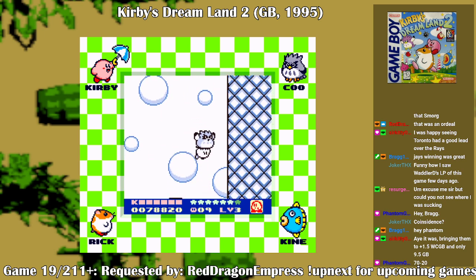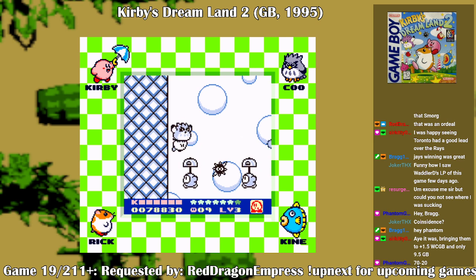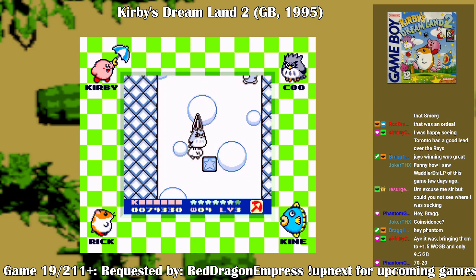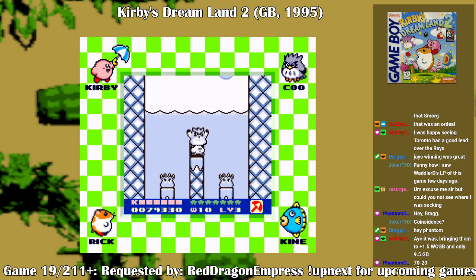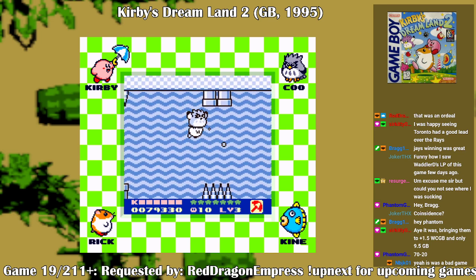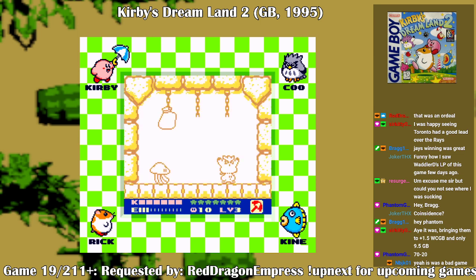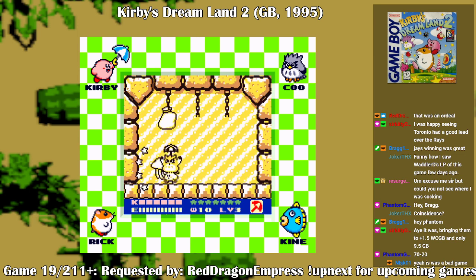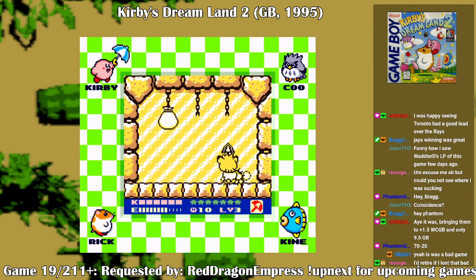70 to 20! 70 to freaking 20! How do you fail as a defense to let in like 70 points in a game? I didn't think it was possible.